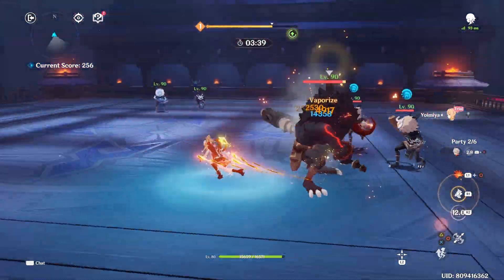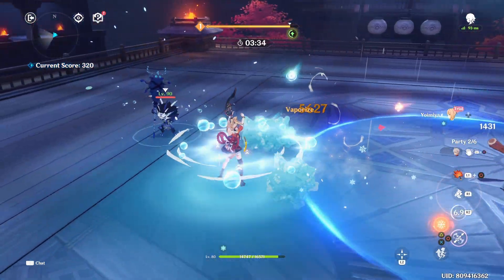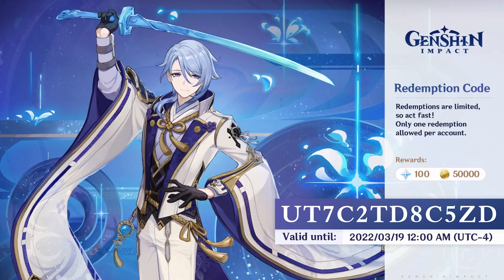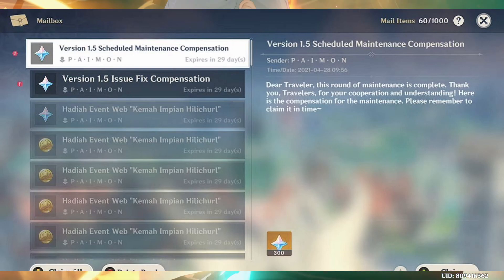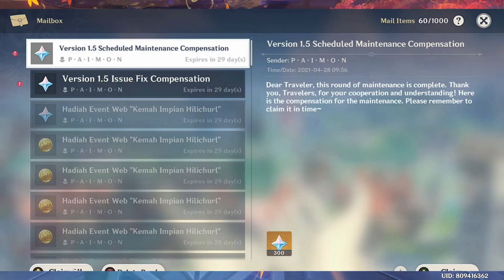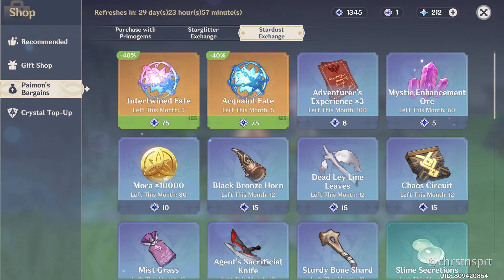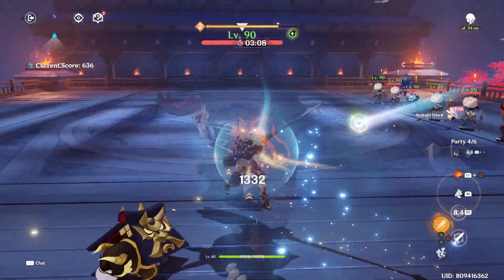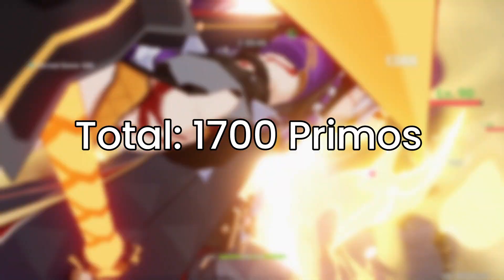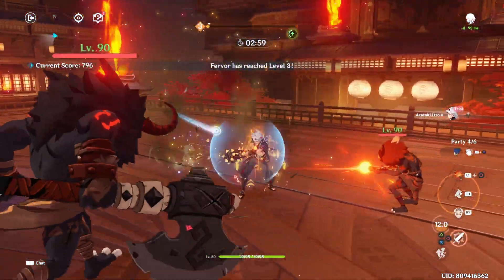Let's start calculating how many primos you'll be getting during the first phase of patch 2.6, so if you're planning to go for Ayato you'll have an idea of how much you'll be getting. Assuming you've got the redeem code from the live stream, you will start with a base amount of 300 primogems. On the first day of the update you'll get 300 for the update itself and another 300 for maintenance, adding up to a total of 900 primogems. The stardust and starglitter shop resets on April 1st — assuming you have enough stardust to buy 5 intertwined fates, that's an equivalent of 800 primos, bringing us to a current total of 1,700 primos.